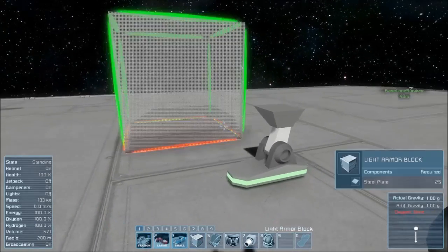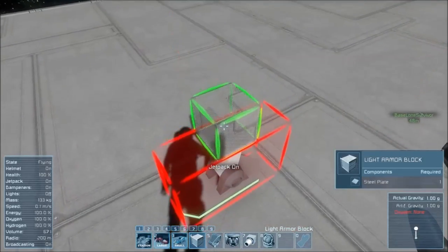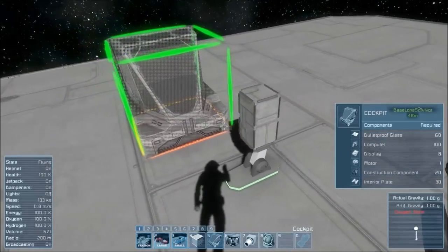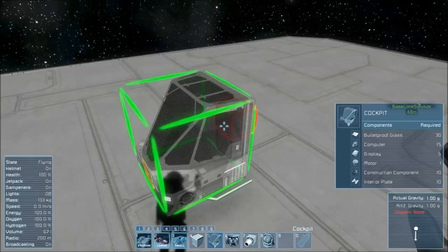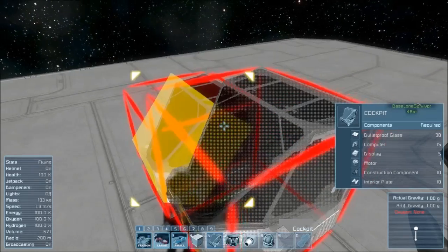Next you'll want to grab some light armor blocks. Place two on here, and what that will allow us to do is put a cockpit on the front of the craft. You can't put it down there — it's too low. Put it here. Perfect.